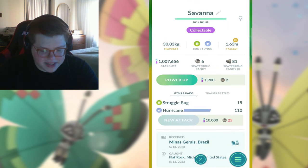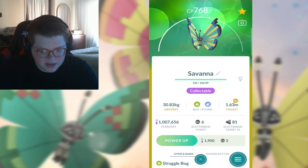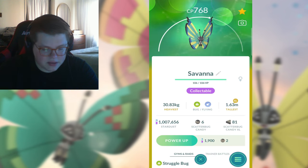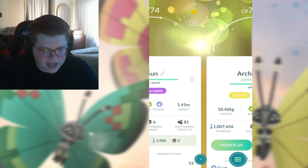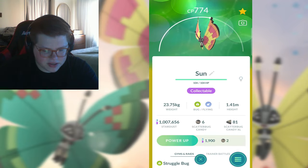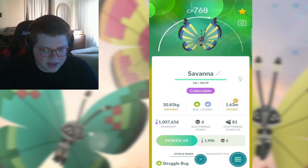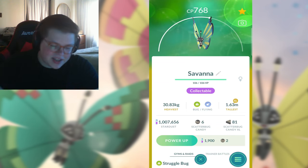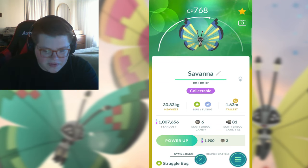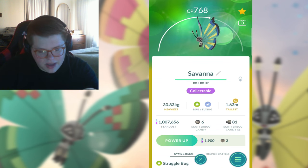Savannah, another one of my top three. We got this one from Brazil. It is XL, decent IVs. I love the blue and black accents. Do all these have black accents? I think all of them have black accents. But yeah, I really like the yellow and the kind of sun-radiating thing again - they're all like radiating from the middle. I think I just like Vivillion that radiate colors from the middle.